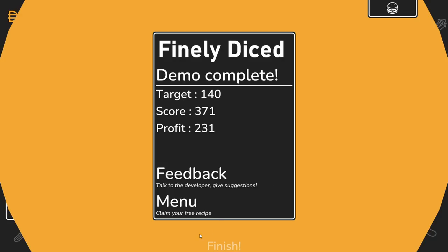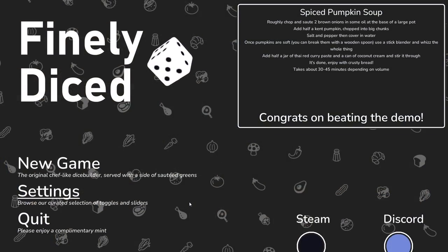Profit 231! Dang, man, we've done it. Congrats on beating the demo. Here's the Spiced Pumpkin Soup recipe. Well, there we go. Thank you for the recipe. I really like it. I think it's a really interesting balance - I like that you're kind of crafting out your menu to make a nice tight system. I think that the room for improvement is something that is probably going to be improved in the full game anyways, which is just more variety.